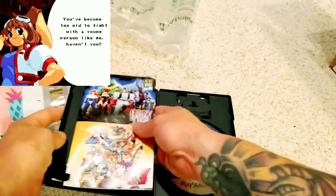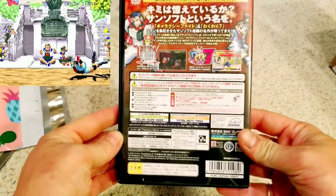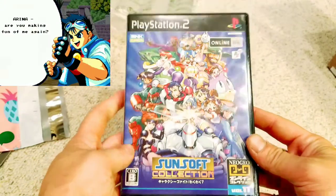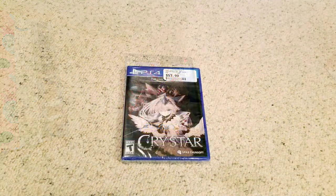I really wanted to play Waku Waku 7, and I believe it did release on the AES or probably both the AES and the MVS — let me know in the comments if you're a Neo Geo buff. Awesome game — Sunsoft Collection on the PlayStation 2.